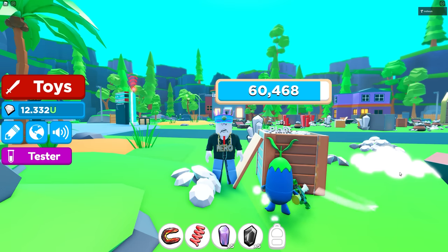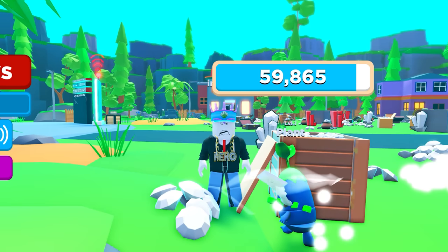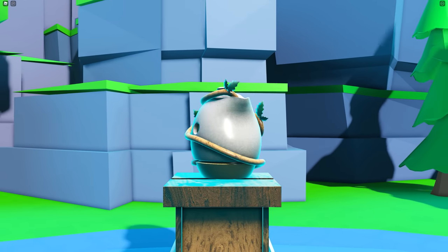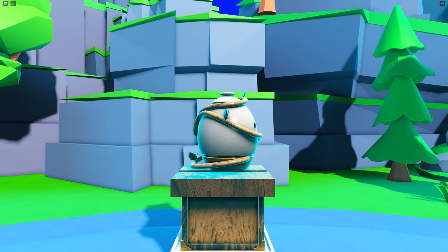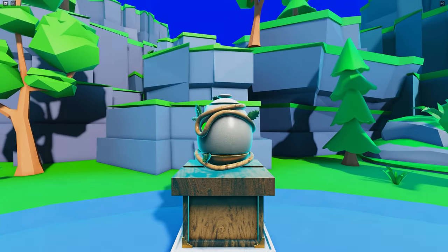Now that we got the outro out of the way, we gotta make the intro — like the part where it says my name, the start of the video. This clip right here is just the screen recording of Roblox. The egg spinning and the camera movement is all scripts. After recording that, I took that clip, put some effects on it, and made this.